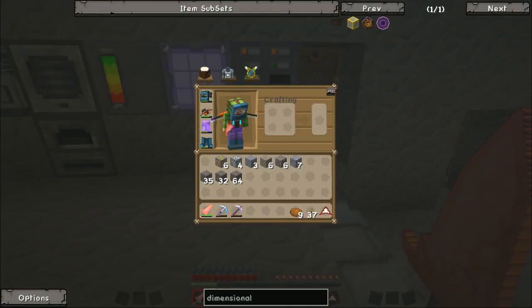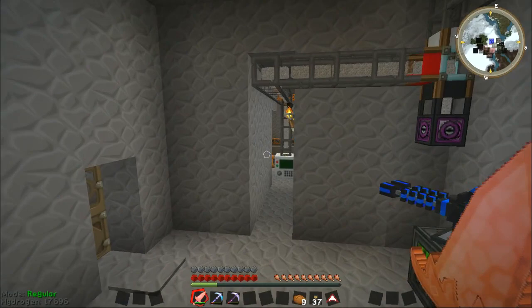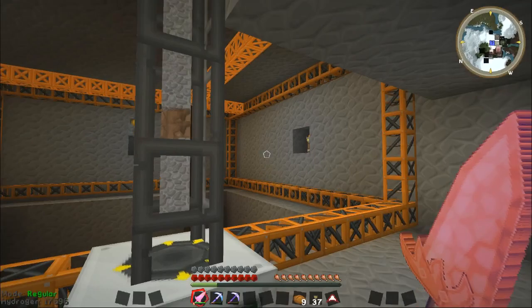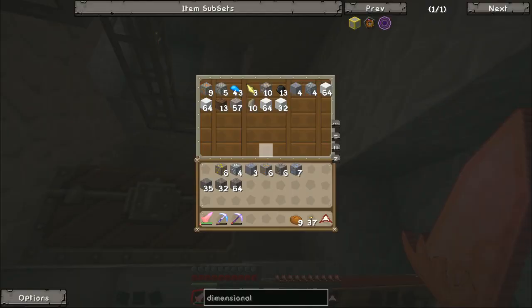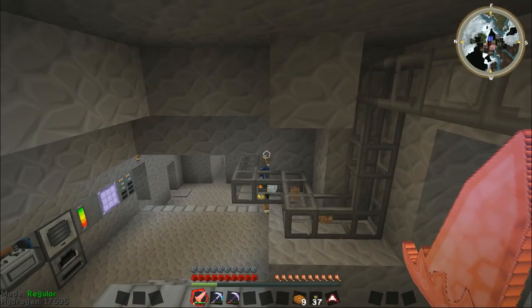We still have problems with the power disappearing when I log back in. So I'm going to try and make a dimensional anchor in this episode, which is easy — just a block of iron and four bits of gold. That hopefully should keep my chunks loaded. What I did between recording this episode and the last one was I set my quarry down. As you can see, just a basic quarry. I've got the transport pipes running all the way through here and into this chest at the top, which is collecting all the goodies.